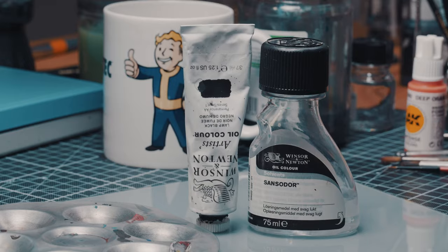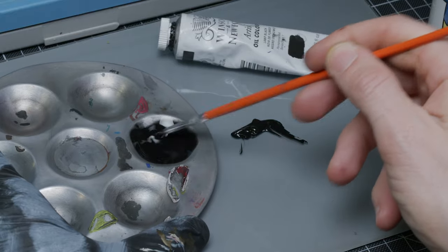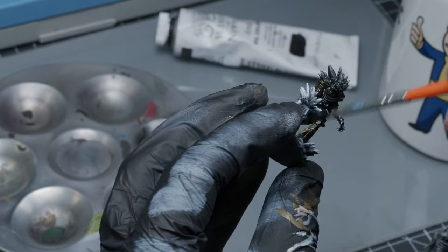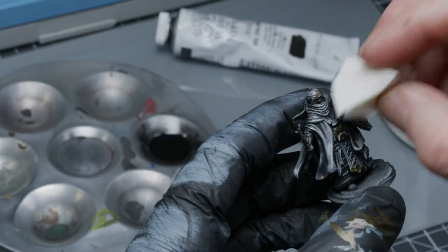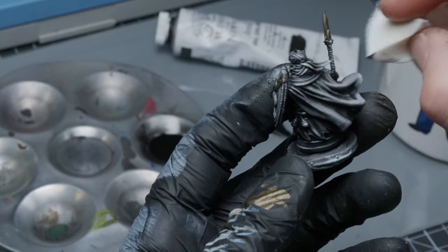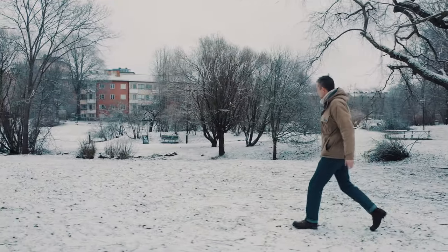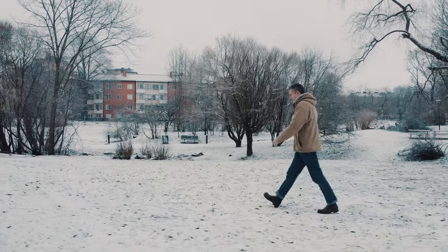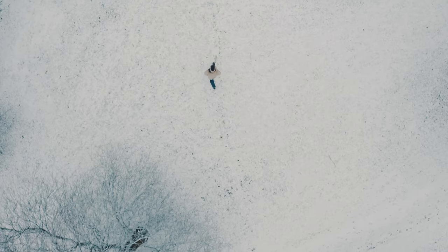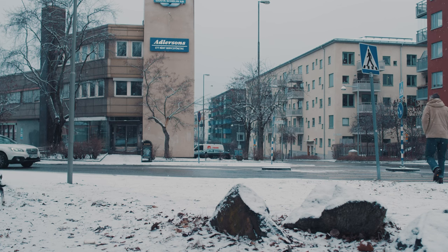Step 4: make a rather thin lamp black oil wash — maybe one part paint to ten parts white spirit. Step 5: cover the miniature entirely — all of it — with the wash. Step 6: clean up as many raised bits as possible by use of sponge and Q-tips moistened in white spirit. Step 7: wish I would have varnished first, so that everything wouldn't have been stained. Step 8: go to my game store and buy my first contrast paints. Well, not really — and all hail Alpha Spell, the best game store around.